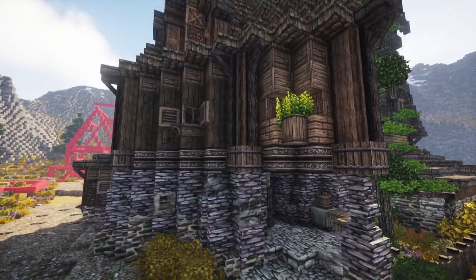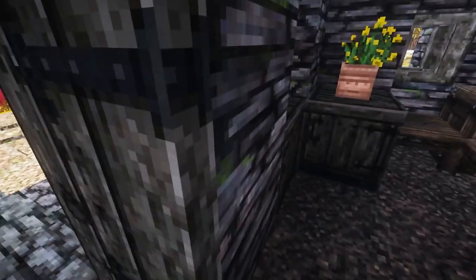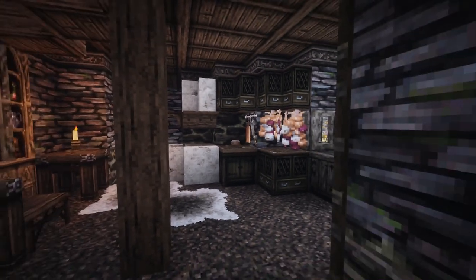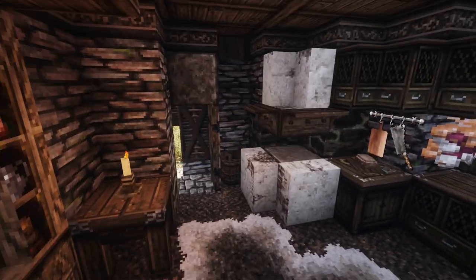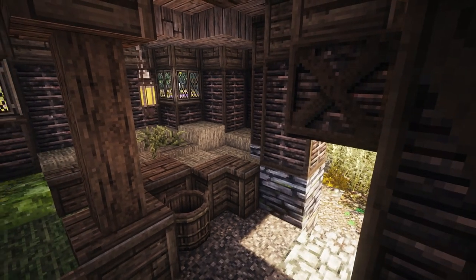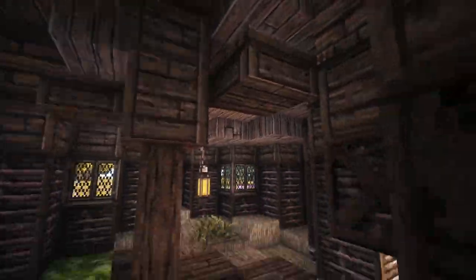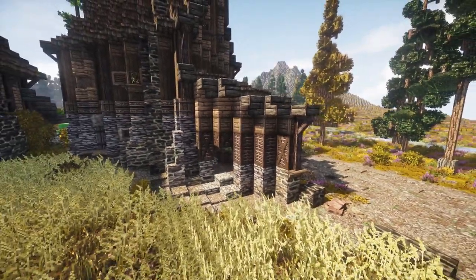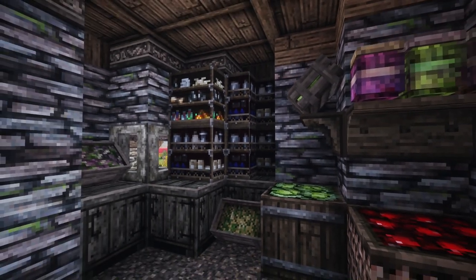Then we have the last house for today, which belongs to a farmer. Going in, we have a pretty open area with a kitchen and a dining area. There's a door leading to the working area in the back where there's wheat, grass and stuff being stored from the farming — almost like a shed. Next to it there's a pantry storing food and supplies for the family.